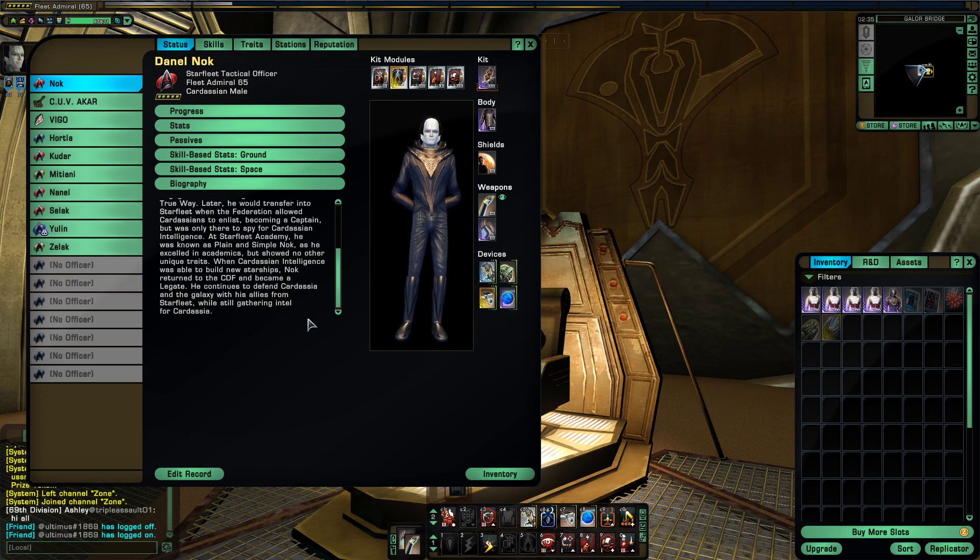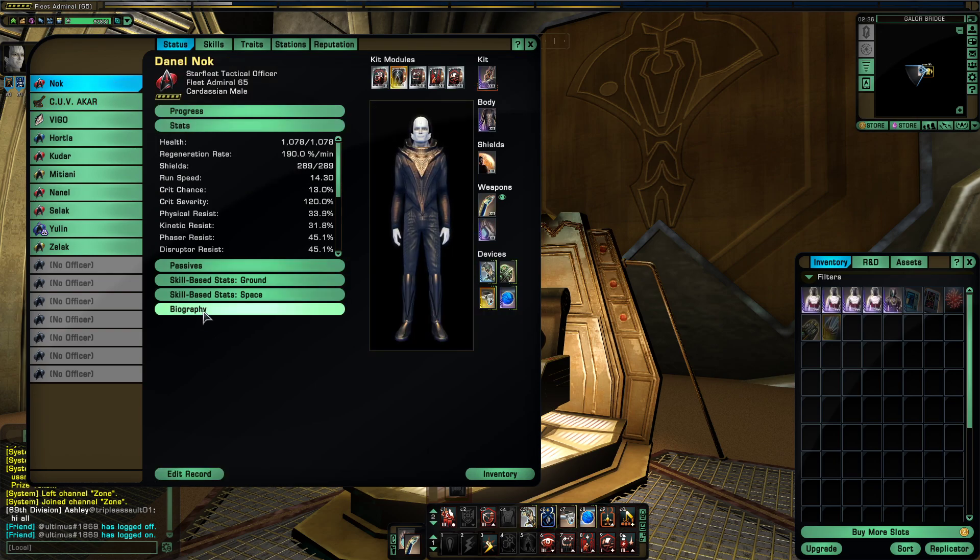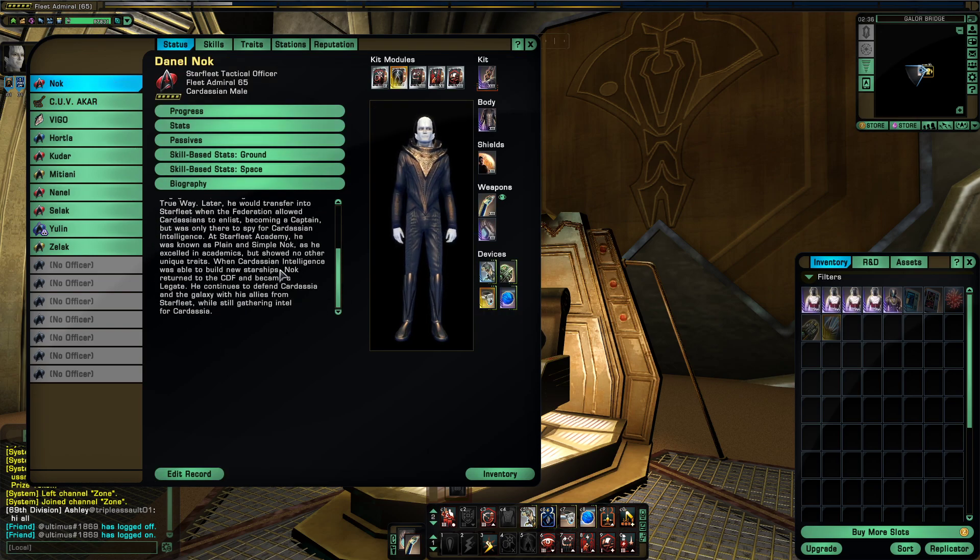Becoming a captain, he was only there to apply for Cardassian intelligence. At Starfleet Academy, he was known as plain and simple Nok, as he excelled in academics but showed no other unique traits. When Cardassian intelligence were able to build new starships — those being the Cardassian Intel ships — Nok returned to the CDF and became a Legate. He continues to defend Cardassia and the galaxy with his allies from Starfleet, while still gathering intel from Cardassia.